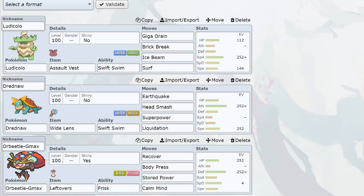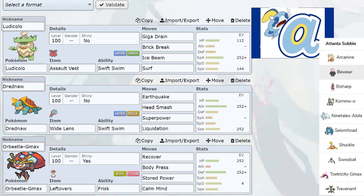Hey guys, it's Bishme back with another video. Today we have my week four battle in the Battle Sparks Draft League. We're going up against the Lana Sobble, who like me are oh-and-three, and we're both looking for a win. Sadly I couldn't get that last week - if I just clicked Weather Ball with Pelipper it would have been a whole different game, but we're past that.